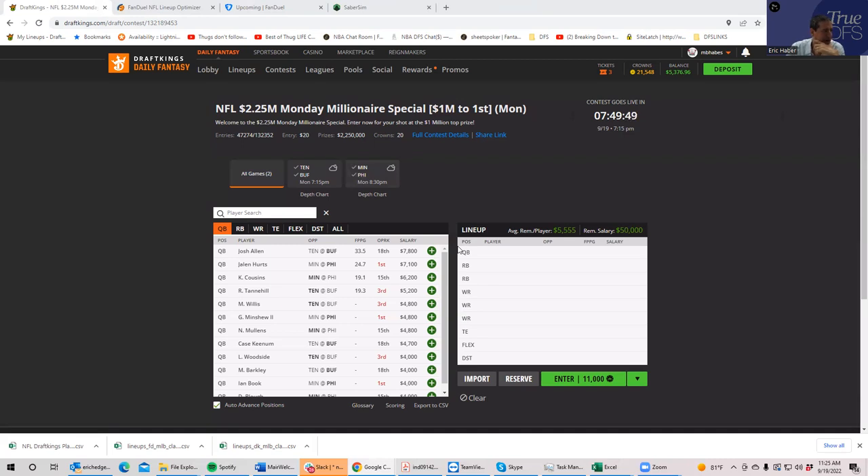You have the two games, and from a game perspective, the second game rates to be more competitive. Buffalo is a sizable 10-point favorite against Tennessee, who really don't have much going on at skill positions. I don't know what overall fantasy performance you'll get out of this game, and while Buffalo is humming offensively, Tennessee does have a pretty respectable defense. If I had to pick which game produces more juice, I believe it would be the Minnesota-Philadelphia game.